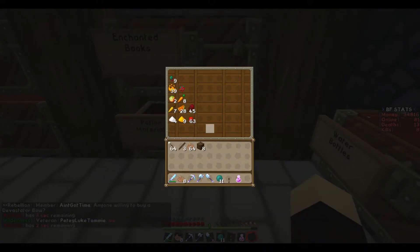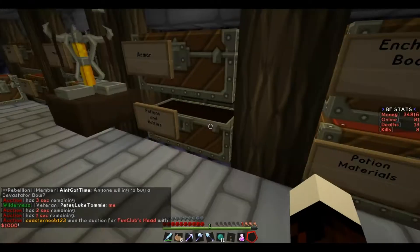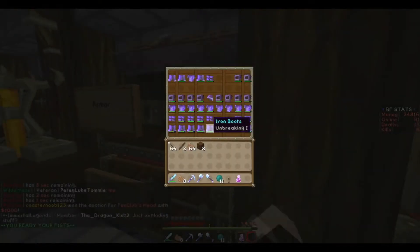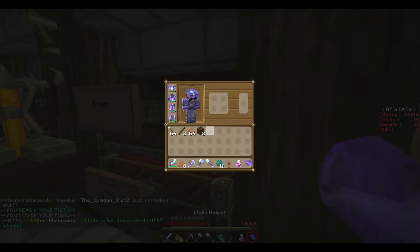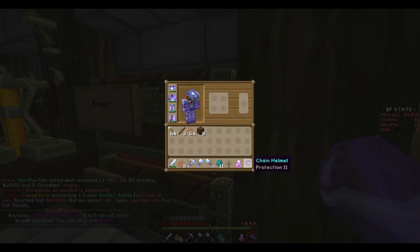I want to show you guys around what we have. We have a whole bunch of enchanting bottles. We have a — wait, what is this chain? I kind of sort of want to take this, but I don't know. I want to take it anyway.